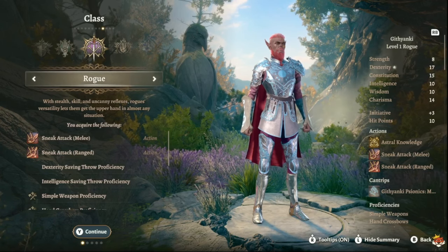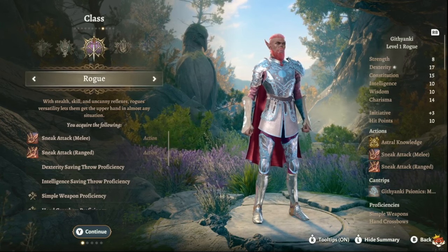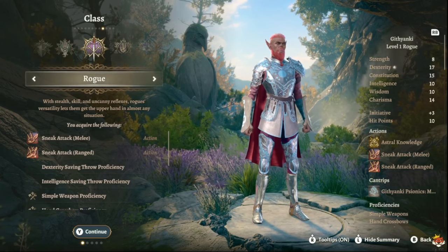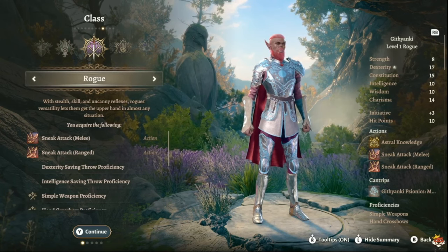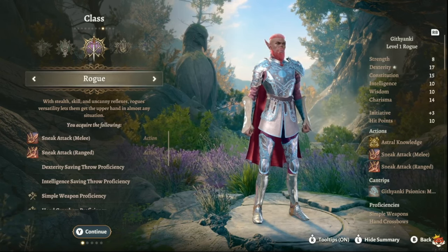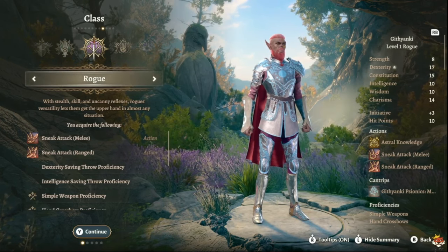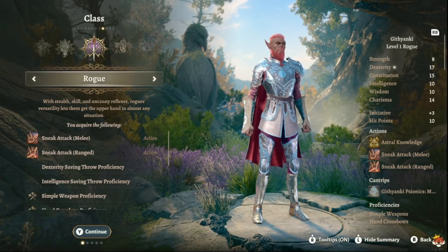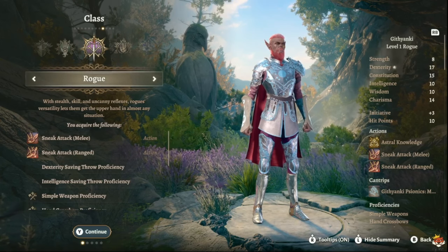There are multiple ways to play the Open Hand Monk. You can go nine Monk / three Thief, or six Monk / four Thief / two Fighter, or eight Monk / four Thief. I'm going to show the nine Monk / three Thief build, but again it's up to you how you want to build them.